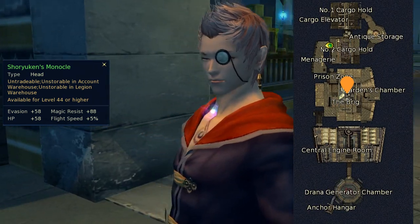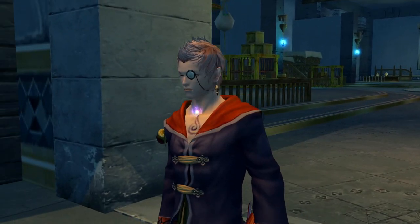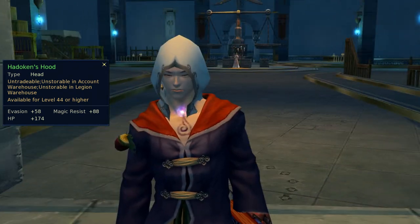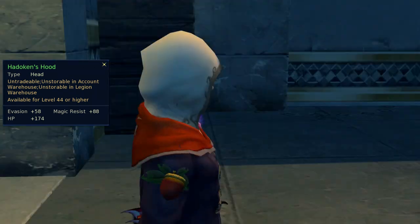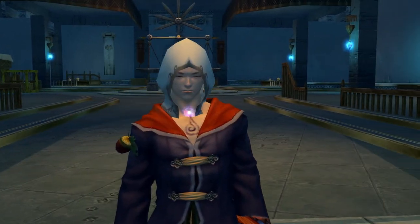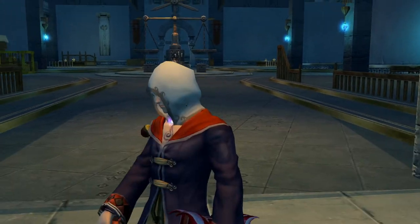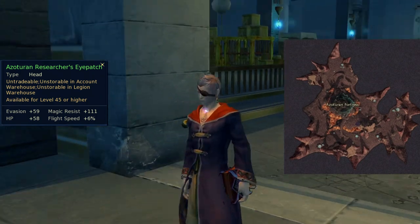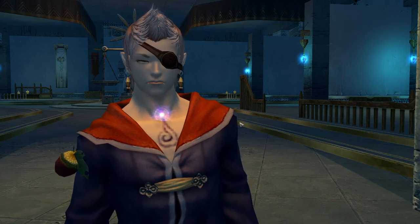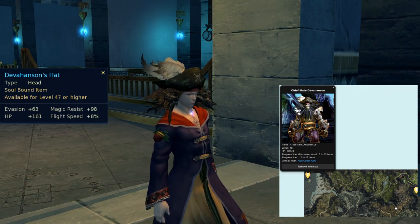Water Spirit Mask drops from treasure boxes in Alukina's Palace in Beluslan. Shoryuken's Monocle and Hadouken's Hood both drop from the Special Delivery enemy in Lower Steel Rake, which spawns in the Special Prison Cell in the middle. Azotaran Researcher's Eye Patch drops from RM56C in Azotaran Fortress, whose entrance is in Hyron. Devahansen's Hat is dropped by Chief Mate Devahansen in the northwest corner of Brustonin.